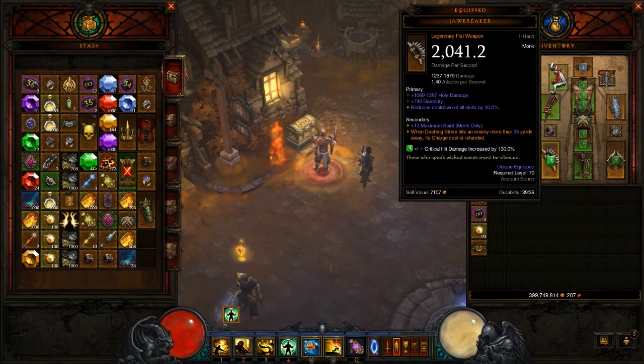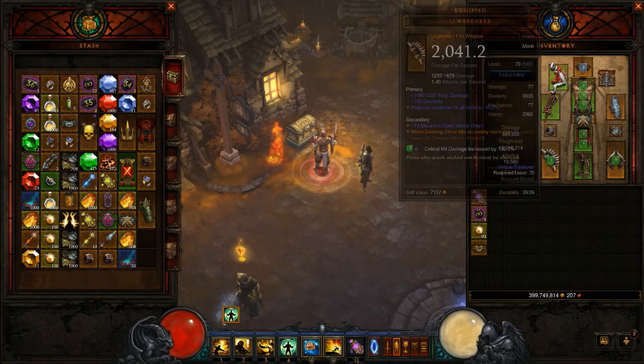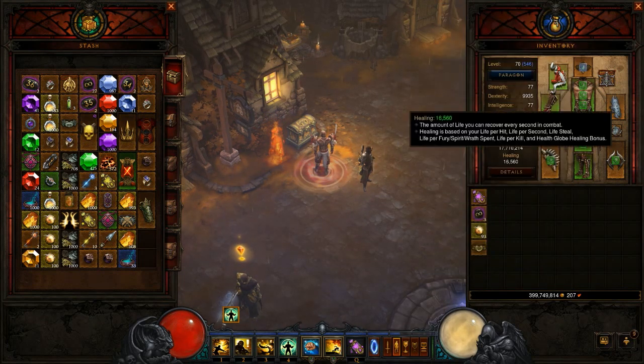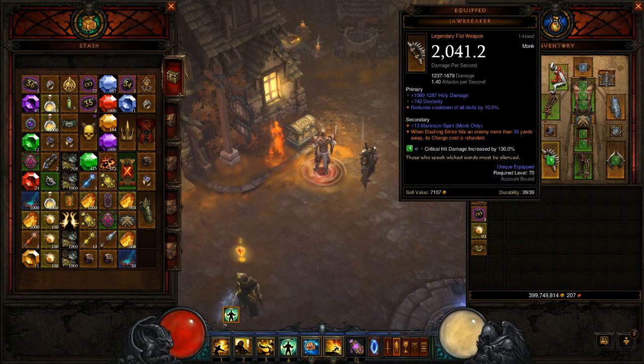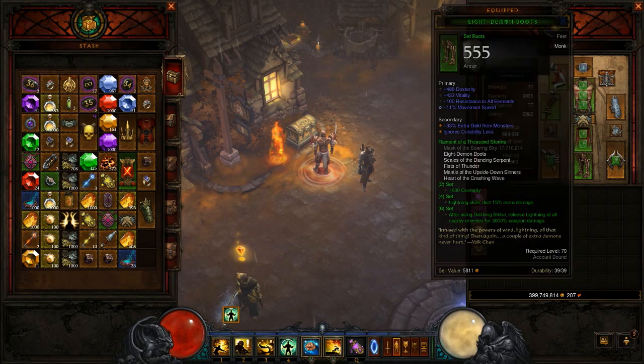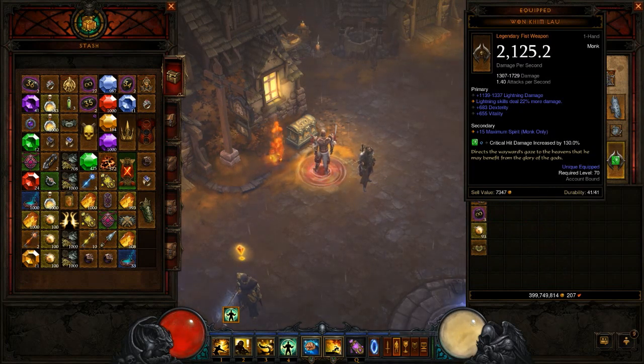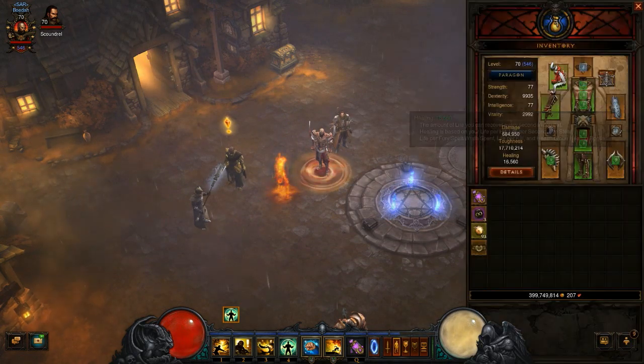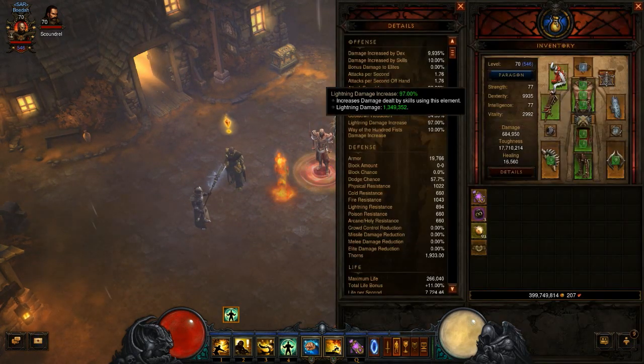For weapons I'm using the Jawbreaker for its legendary proc — basically when Dashing Strike hits an enemy more than 30 yards away, its charge cost is refunded. This means you want to Dashing Strike as many times as possible, and while flying around you have a chance to get an extra free Dashing Strike, which is awesome. The other one-hander I'm using is the Won Khim Lau, which has a bonus to lightning damage skills. Combined with the Thundergod's Vigor I'm currently sitting at 97% lightning damage increase.